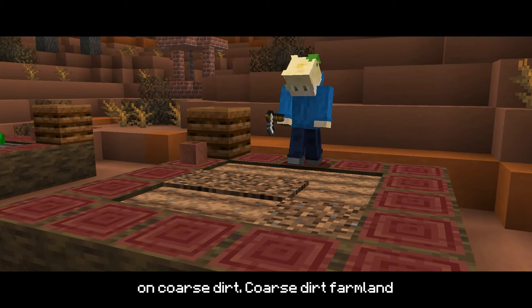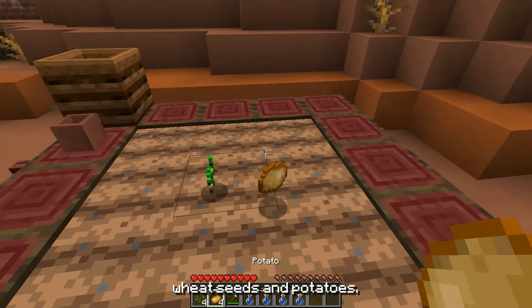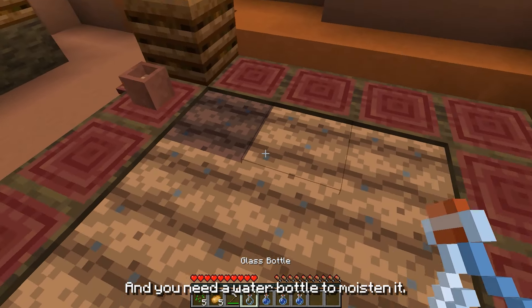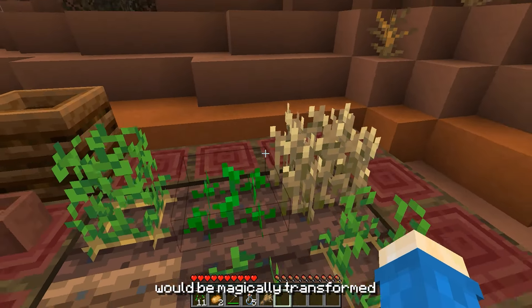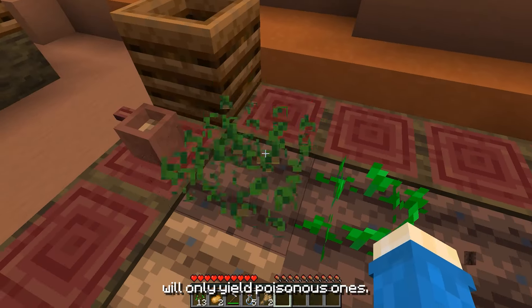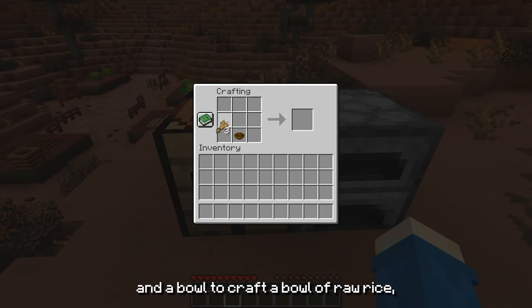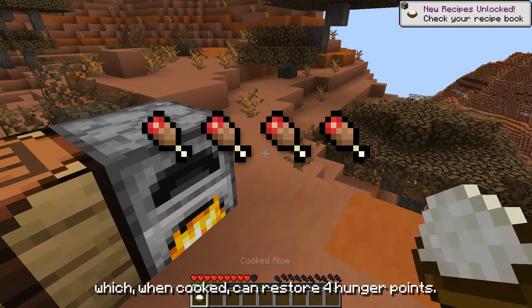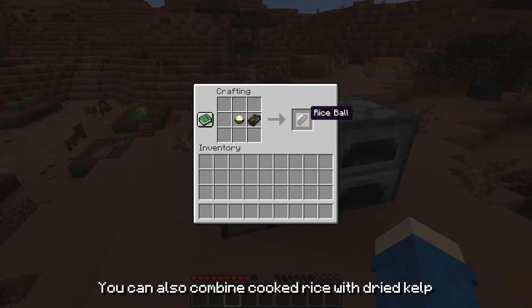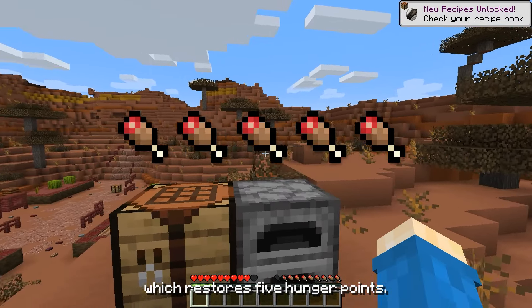Now we can use a hoe on coarse dirt. Coarse dirt farmland can only be used to cultivate wheat seeds and potatoes, and you'll need a water bottle to moisten it. Meanwhile, wheat seeds will be magically transformed into rice, and potatoes will only yield poisonous ones. We can use ripe plants in a bowl to craft a bowl of raw rice, which, when cooked, can restore 4 hunger points. You can also combine cooked rice with dried kelp to make an onigiri, which restores 5 hunger points.